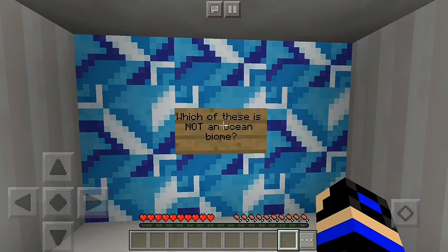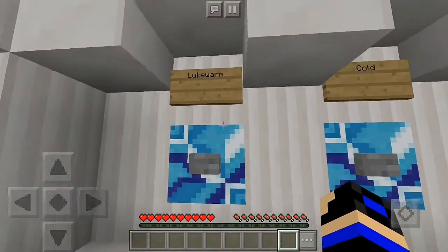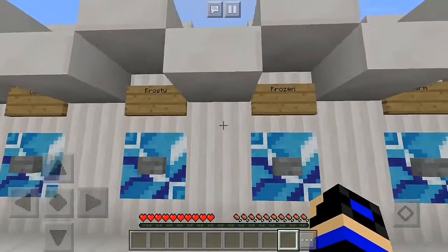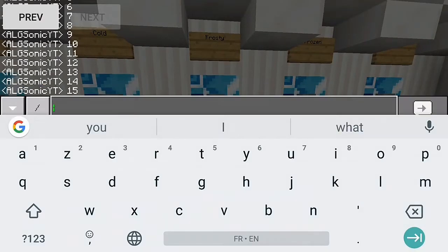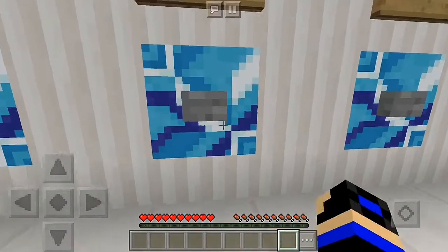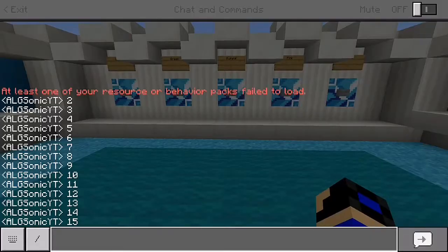Which of these is not an ocean biome? Warm, cold, frosty, frozen, warm — I forgot to add a point. It's the frosty one — there is no frosty ocean.